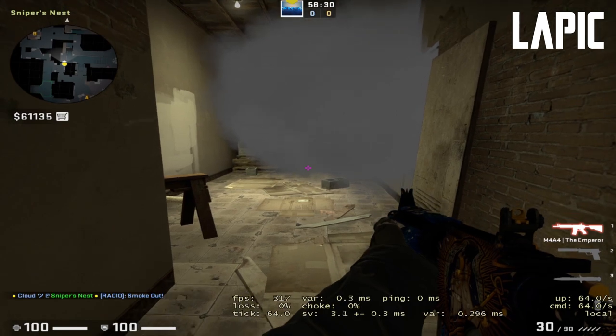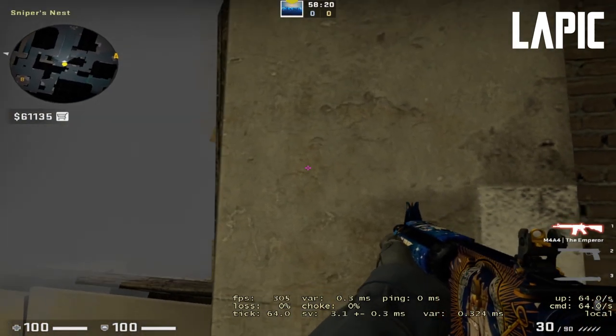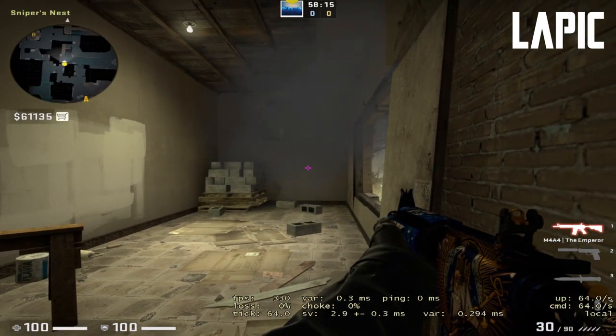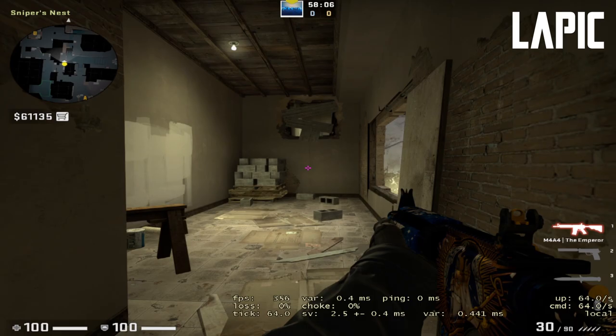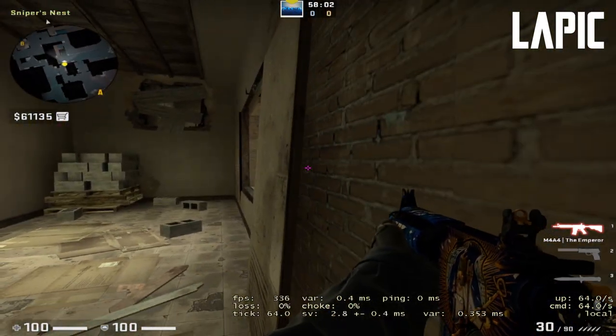So the thing about this one-way smoke is — usually when you throw a smoke you immediately peek and kill somebody. But since so many people know this smoke, it's more likely you're going to die than get a free kill. So instead, what I do with this one-way smoke is, instead of immediately peeking, I go to this wall over here.